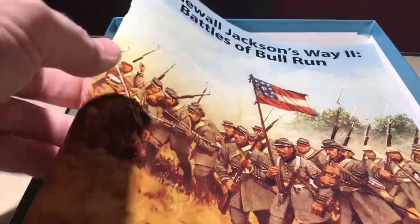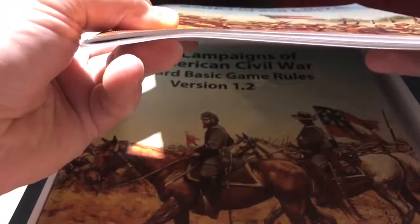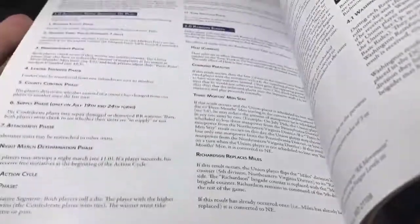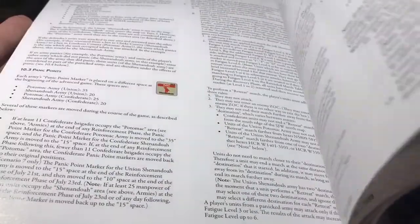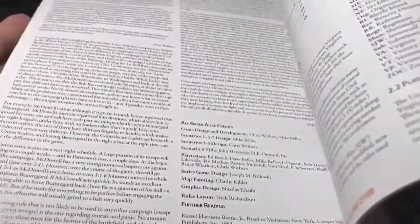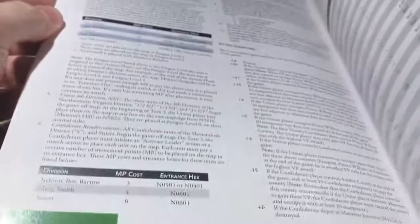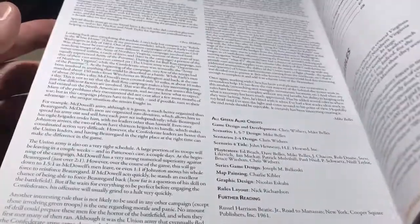I think Avalon Hill originally published this. The playbook is very thick — there's a lot of stuff in here, scenario after scenario. Several for All Green Alike and then scenarios for Stonewall Jackson's Way. They're differentiated by colored tabs at the bottom, red or green, so you can easily find what you're looking for. It's a pretty thick book and you get a lot in here for your money.